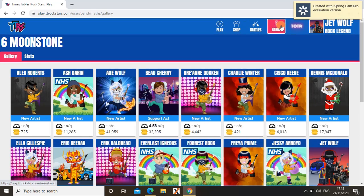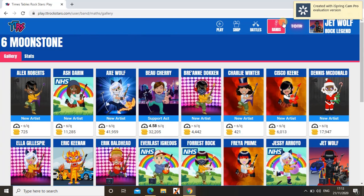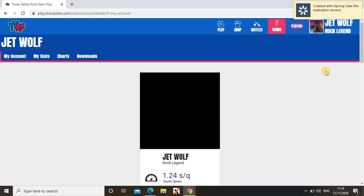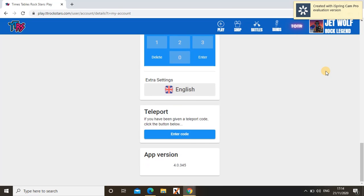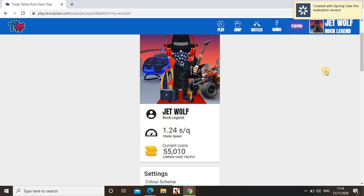Band shows your classmates and you can see how many lifetime coins they have. When I go here, you have a list of things — you can check your stats, charts, and see what you can download. Log out is to go out of your account and go on to another one. In My Account, you can change the colour of your account and see how many lifetime coins you have. I have 136,810 coins and my studio speed is 1.24 seconds per question.